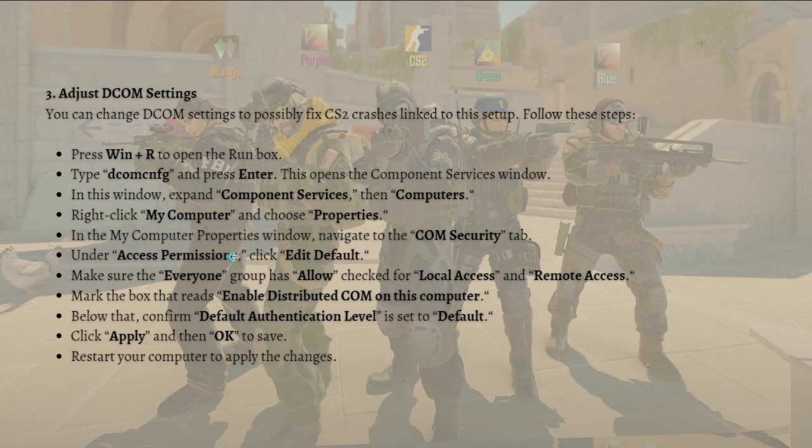Right-click My Computer and choose Properties. In the Computer Properties window, navigate to the COM Security tab. Under Access Permissions, click Edit Default and make sure the Everyone group has Allow checked for both Local Access and Remote Access. Then check the box that reads 'Enable Distributed COM on this computer' and confirm the Default Authentication Level is set to Default. Click Apply, then OK to save.